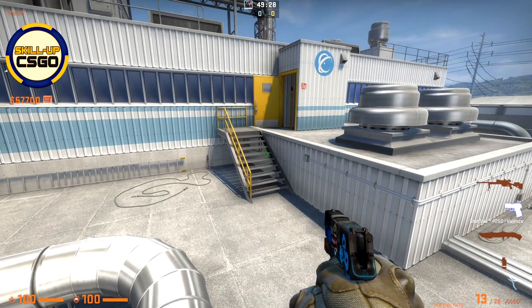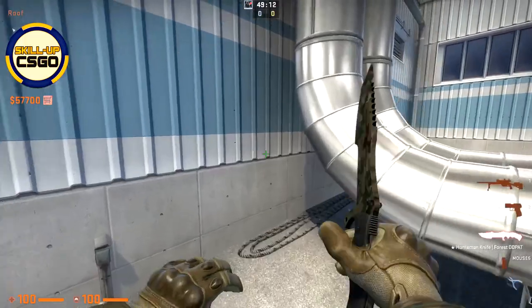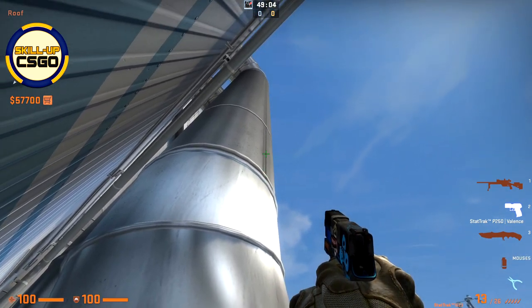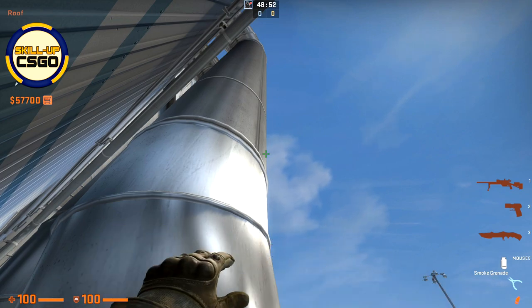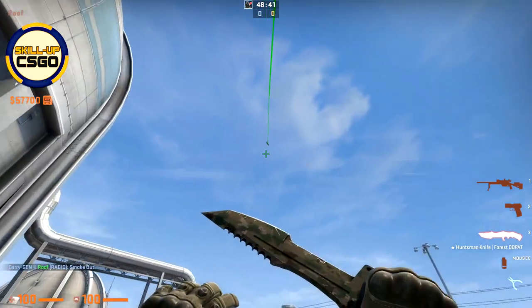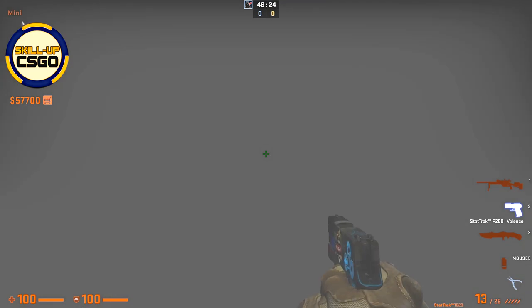In case you would like to throw your smoke towards the A main to block the vision of the outside players while you are still playing at the roof, first make sure that you will break this window. Then come towards this corner close to those pipes, right there. As you can see here this darker line on this pipe — go from the part where this ring is meeting this dark line, towards the right side till you hit the edge of this pipe. Charge your smoke and go back, then throw your smoke as soon as you've been blocked by the fence behind you. Voila — perfect smoke towards A main, and as you can see there are no gaps on the edges.